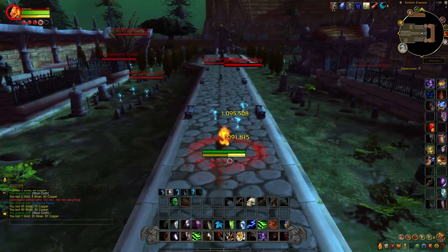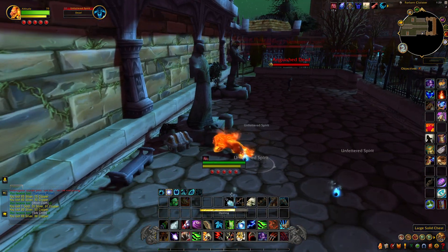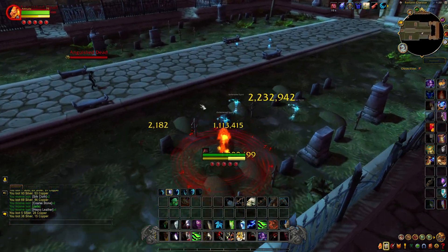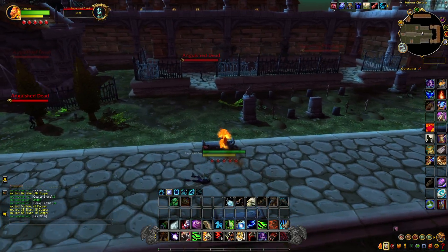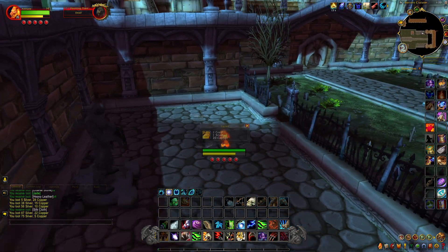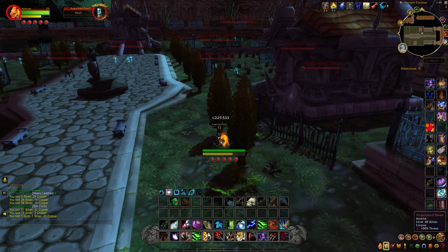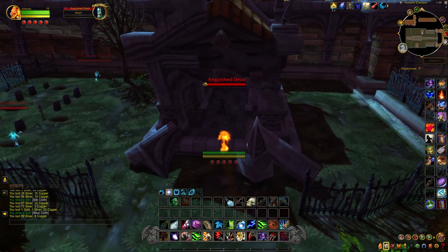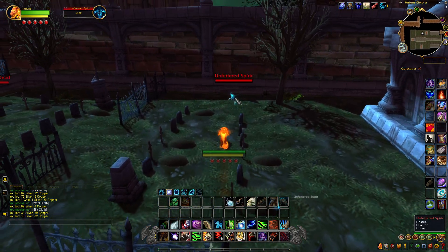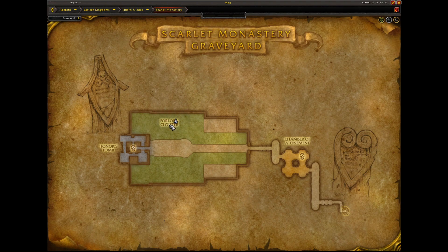We're just going to kill all these mobs. There's also usually a chest right here, so be on the lookout for that. I tried putting in the NPC codes for those three rares into a rare scanner add-on, but it didn't work - I don't know if these new rare spirit spawns have a new NPC code. Usually one of the spawn locations for the rares is right here in this area, and another spot is in this corner where that haunting guy is.